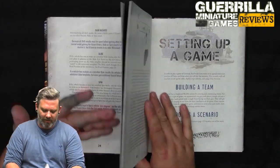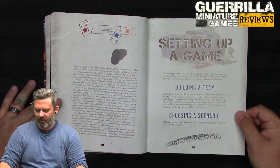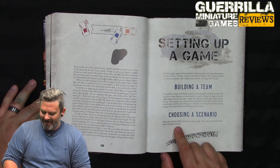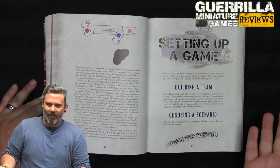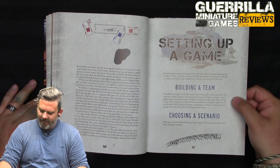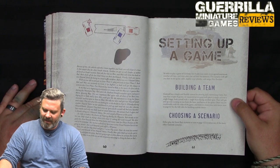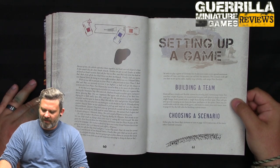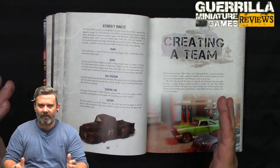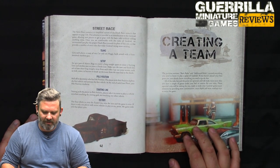Setting up a game: the core rules take up about the first 60 pages, then we get into building a team and choosing a scenario. The main introductory scenario is now called 'street race' rather than 'death race' — it's a simplified version. You don't have to actually build any cars: each player gets one car and one buggy, both armed with a front-facing machine gun.